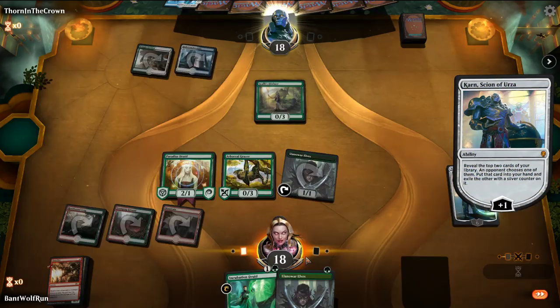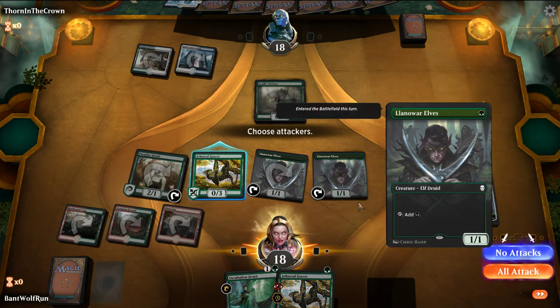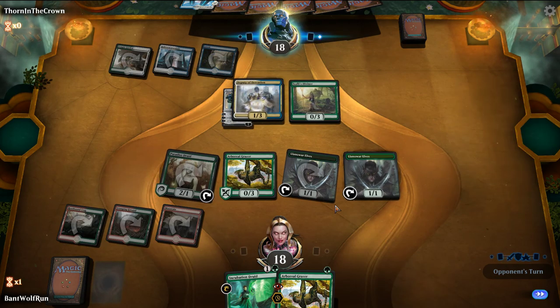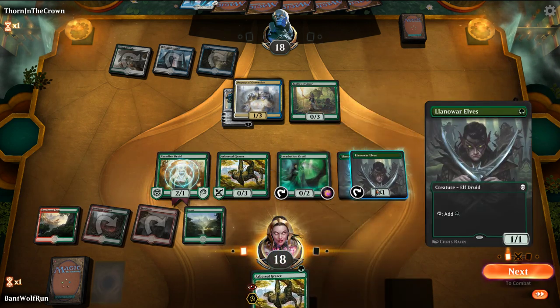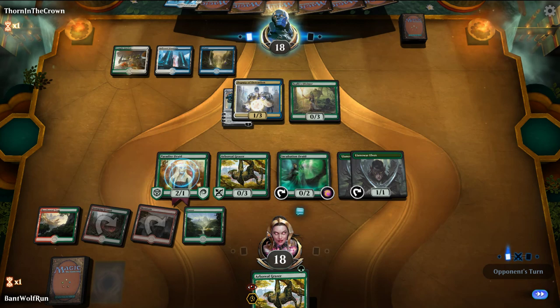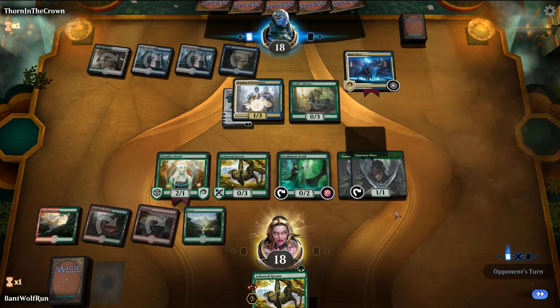Cardinal draws some more. Grazer doesn't do much for us here, just pass the turn. So we have six mana next turn — let's go for the Karn here. Just pass the turn, we're going to adapt this on the end step. Another Banefire would be good to get rid of the Deputy. Opponent's playing a Bant High Alert deck.